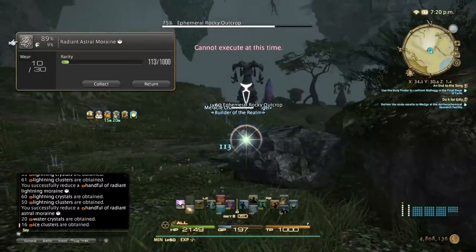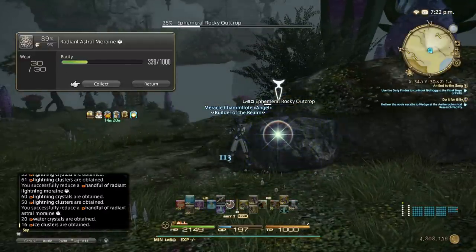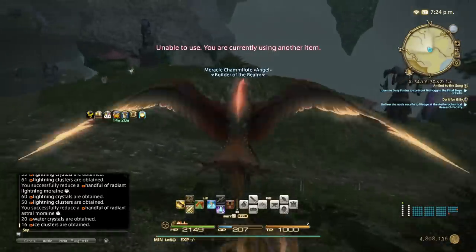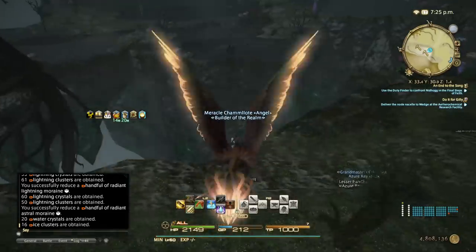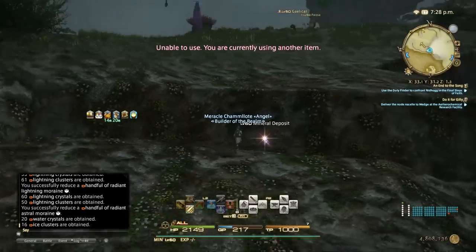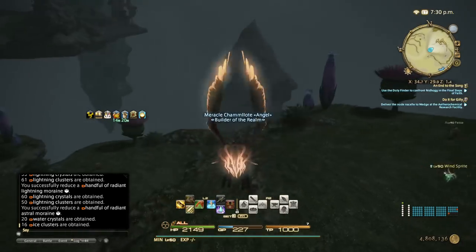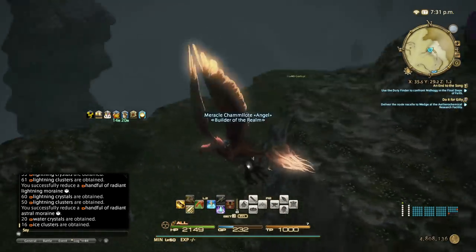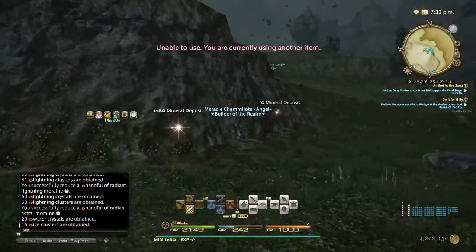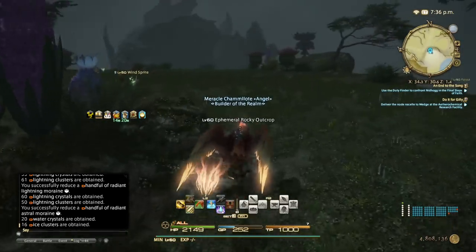Hinterlands is earth for botany and fire for mining. Churning Mist is fire and earth as well. I don't know the exact spawn times off the top of my head without that webpage — I'll link it in the description. I only remember the Sea of Clouds ones since those are the ones I've needed the most.